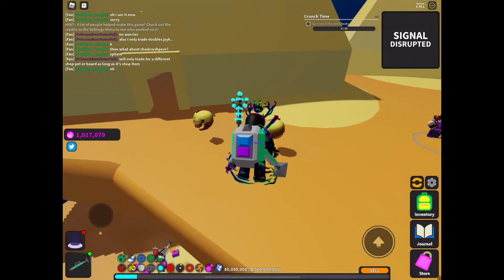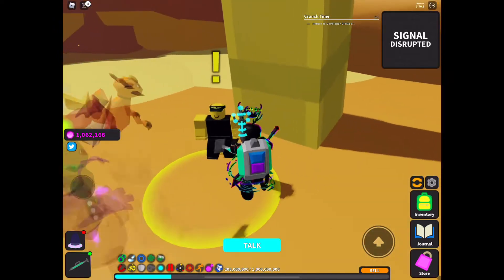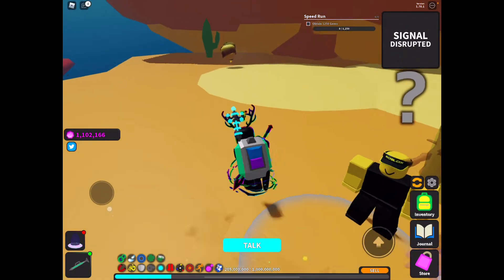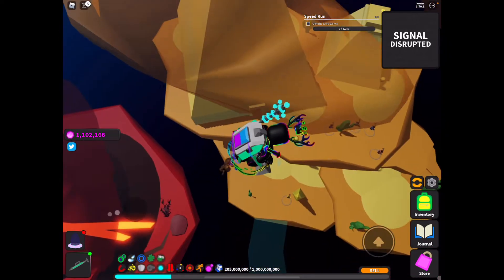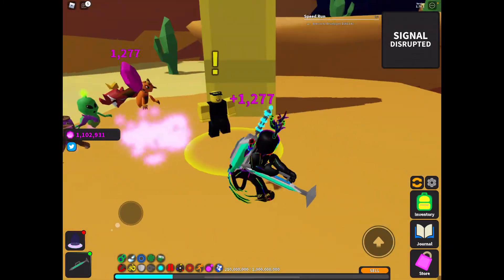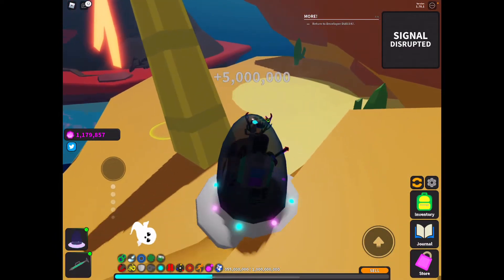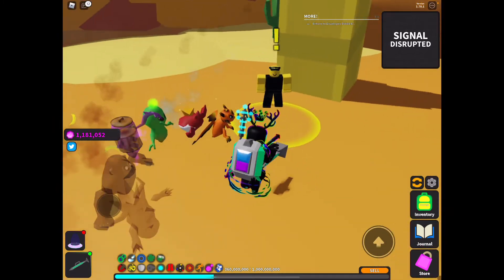Vacuum 25 heated ghosts, done. Okay now let's do this. Oh my god, collecting gems is so easy — oh come on, instant! Boom. More ghosts — done. Now let's talk to Dee Dee.